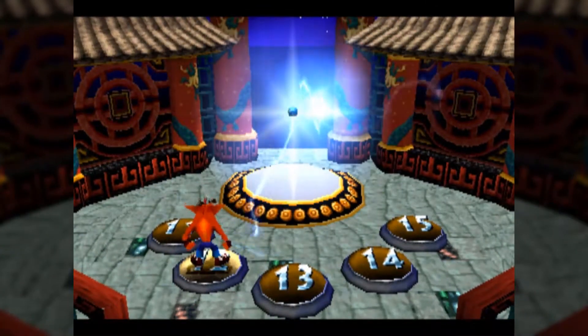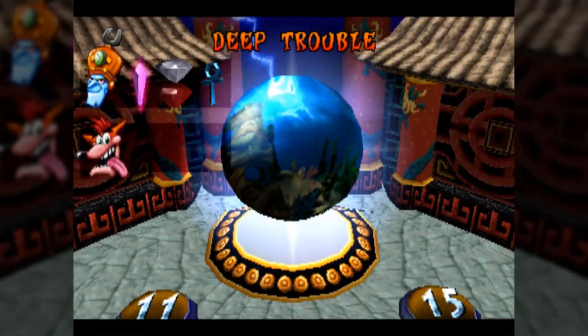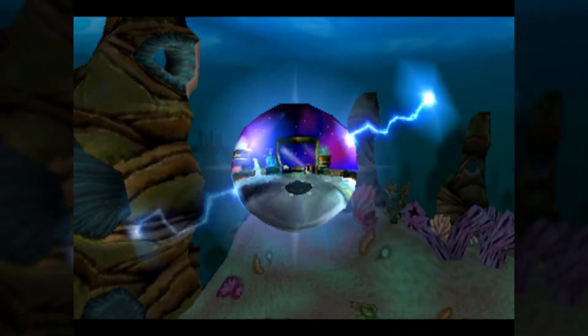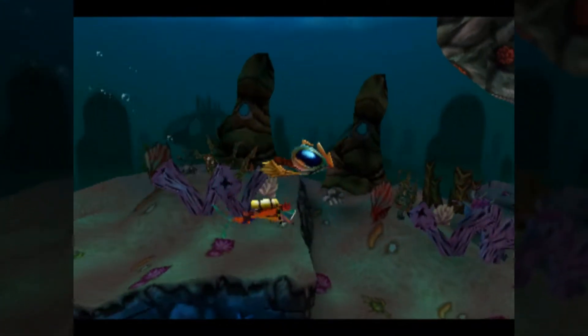I actually forget how I paced this LP in terms of backtracking levels for items. I think I generally do it when we get a color gem in between the tiers, so as not to interrupt the tier we're currently in, but we'll see more of that later.